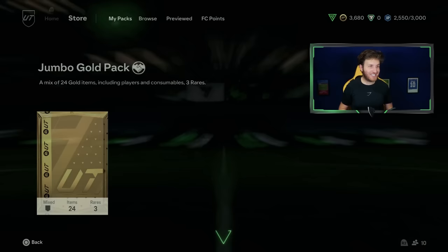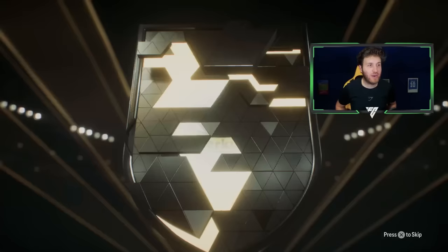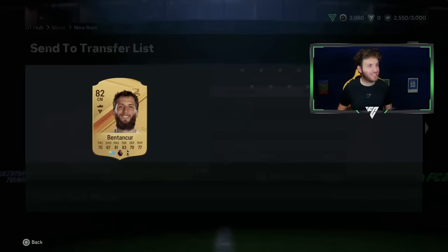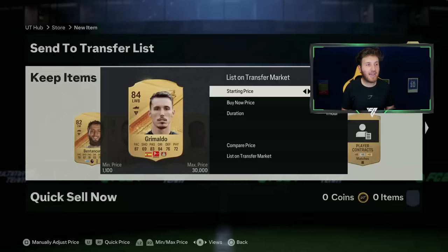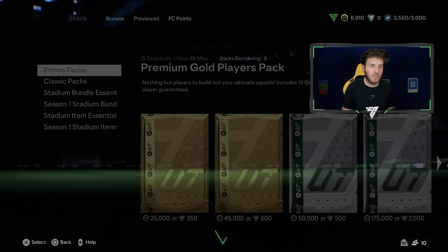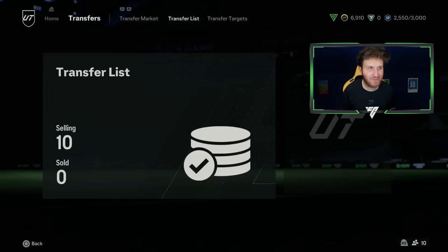Jumbo Goal Pack - and it's tradeable, you love to see it. A free pack with a Spanish left wing-back - it's Grimaldo, 84 rated, and Benta Core as well. That's a really nice pack for a free pack. He is 3,000 coins - I want some coins, so he can go to the market at 3.4K. He has just sold straight away - goodbye Grimaldo, hello 7,000 coins. Let's make some nice improvements to the team.